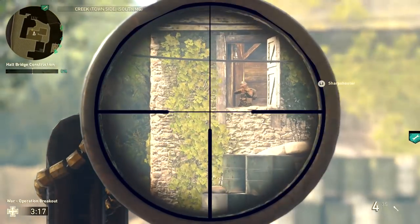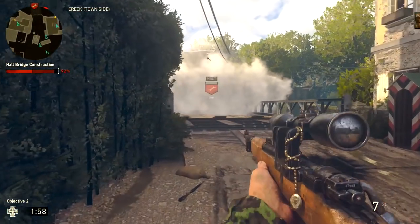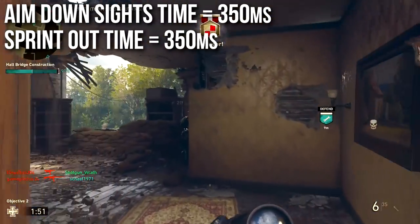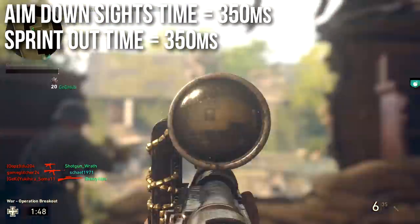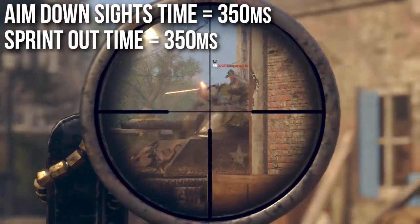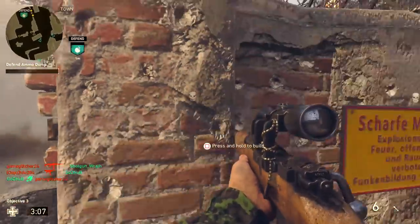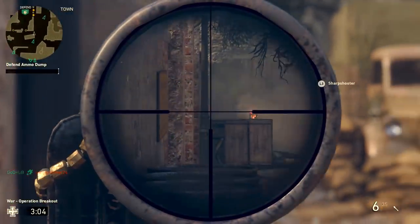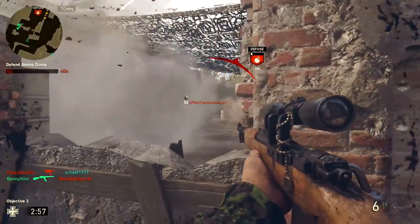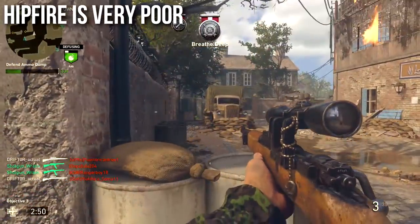As for why the Kar98 is so popular if it doesn't have the best one-shot kill areas, that comes down to its aim down sights time and its sprint out time. Both are 350 milliseconds, which is among the faster in the game. Of note, the M1903 does have a slightly faster sprint out time of 300 milliseconds, but a slower aim down sights time of 400 milliseconds. So overall, when it comes to effective quick-scoping, fast sniping, most reactive, easiest, best handling sniper rifle — that's going to be the Kar98. It's also nice that the ADS time and sprint out time are identical, so the gun feels very smooth and consistent.